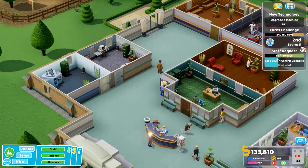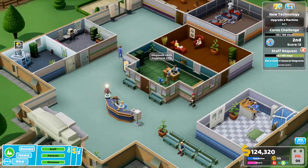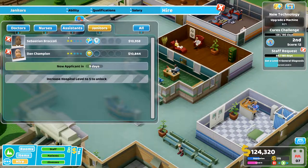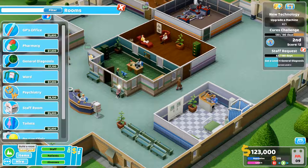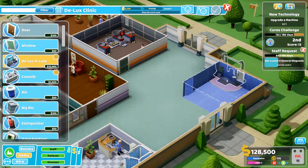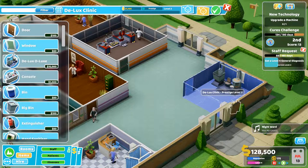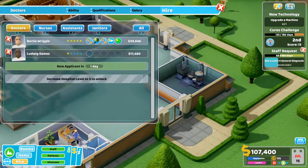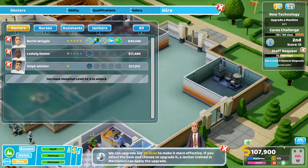I'm now healing pandemic. Upgrade the machine — upgrade to drug mixer too. How many janitors do I actually have? I only have one janitor — probably hire another one then. He's got the stuff I want. There you go. I've got a lightheadedness patient and I don't have a deluxe clinic. I'll see if I can get one of these — put this here. That'll do. I'll just require a doctor as well.